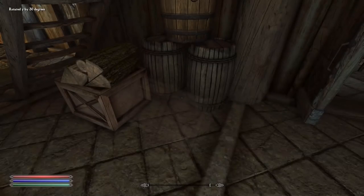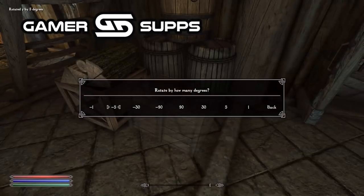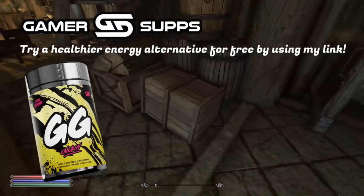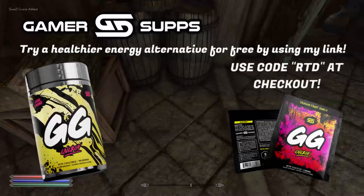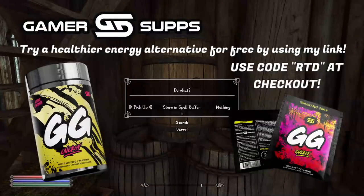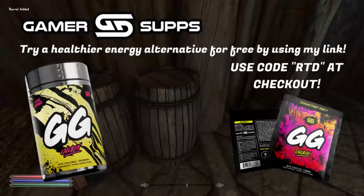Before we actually jump into my favorite mods of all time, I'd like to remind you guys that I'm partnered with Gamersupps, which in my opinion is the best energy drink on the market. So if you're looking for a better alternative to those gas station energy drinks that are really bad for you, try out Gamersupps and use my link down below. You can also use the code RTD for a 10% discount on all your drinks, and I'd love to hear feedback from you guys as well, so let me know what you think in the comments.